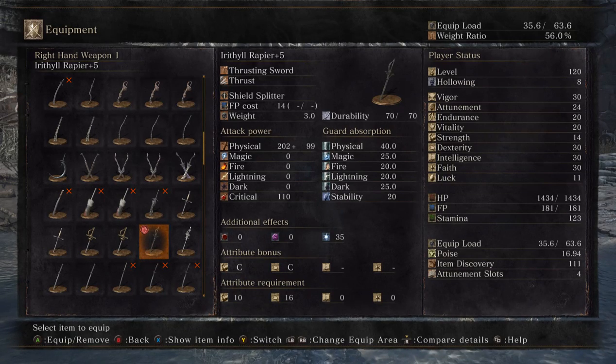So this weapon is a thrusting sword — you can clearly tell, main attack thrusting. Weight unit 3, durability 7. It's a fully physical weapon. This is maxed out to plus 5 and has 202 damage.